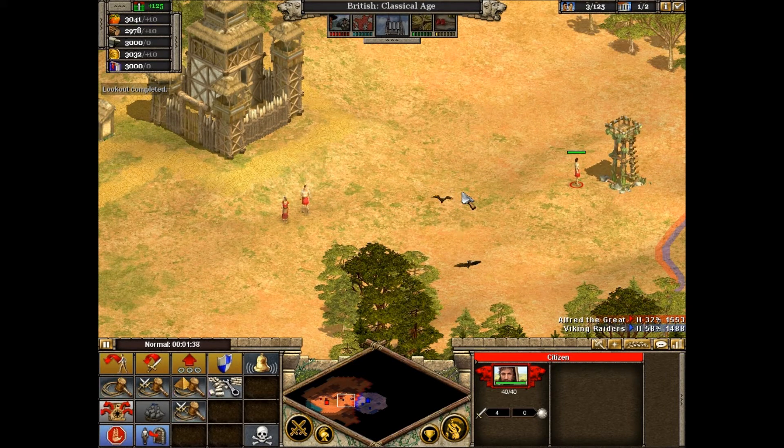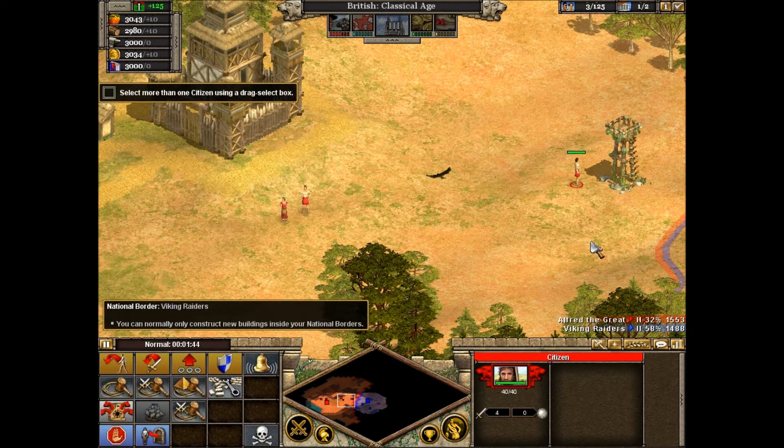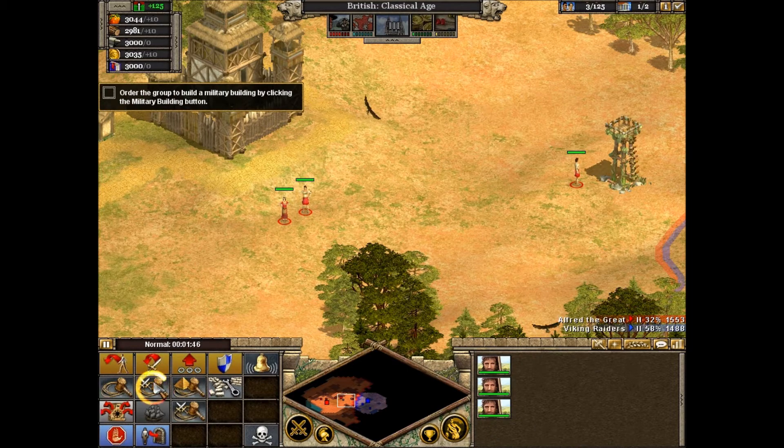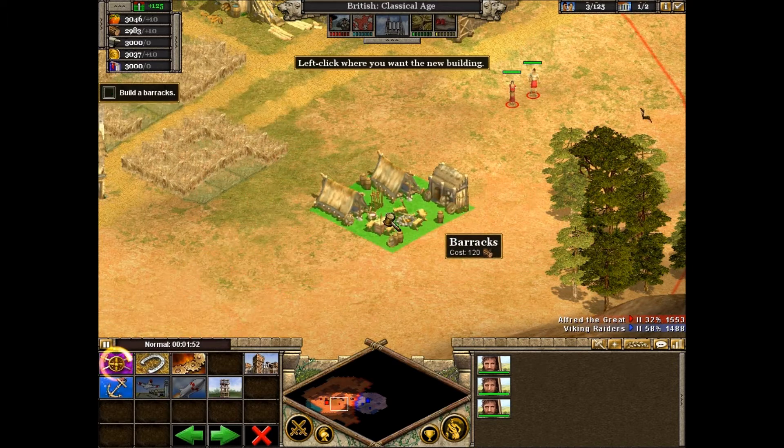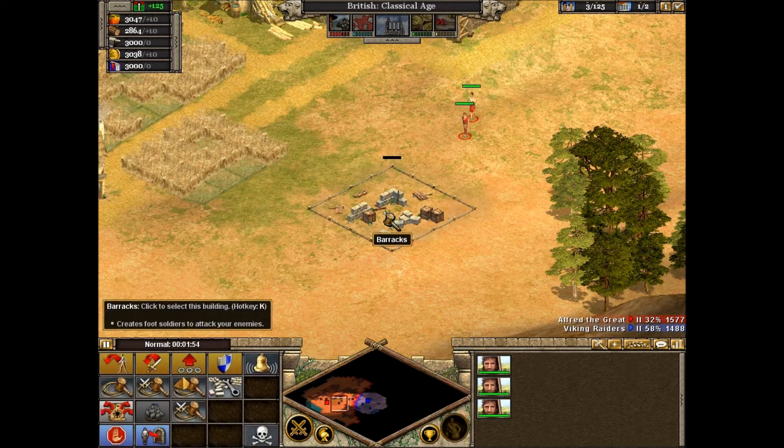The more citizens working on a building, the faster it will be completed. So let's order several citizens to build the barracks. First, select your citizens using a drag. When you give an order to a group, everyone in the group will perform that order. Now select the Build Barracks button, then left-click to place the barracks near the target marker.